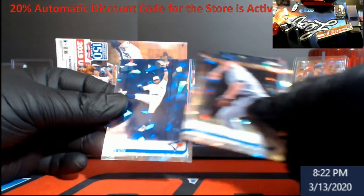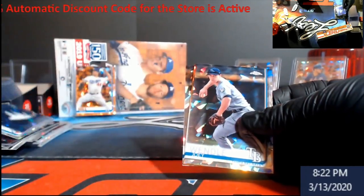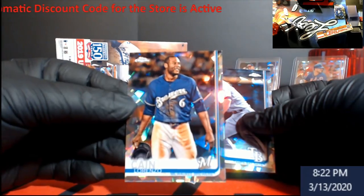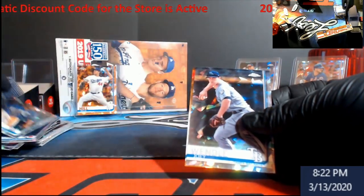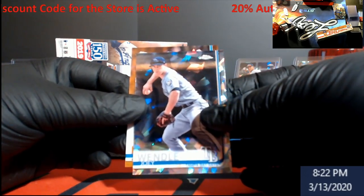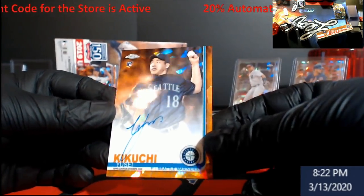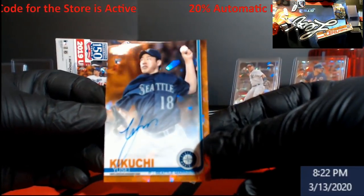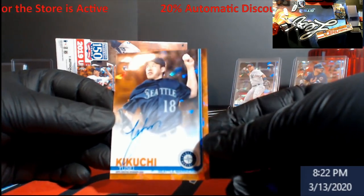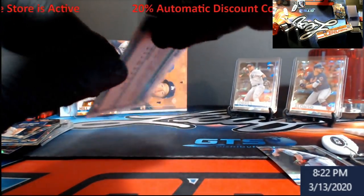Going backwards first — Kevin Pillar for the Blue Jays. Lorenzo Cain, who could just be a rookie. I will take that — Kikuchi Orange Auto! I will take that for the Mariners — and these are numbered out of 25 as well.